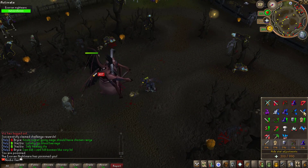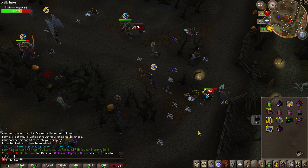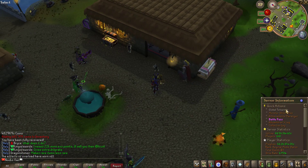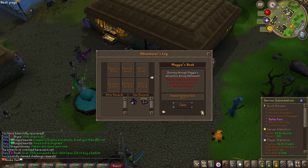I'll need to kill 10 of them to complete the adventure log, so let's go ahead and do that. We just got ourselves an additional Halloween mystery box drop from one of these skeleton rippers — that's actually super lucky. I just finished my 10th Exorian nightmare, which means that part of the adventure log has been completed.